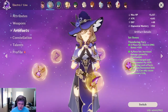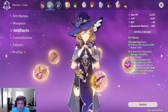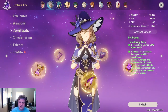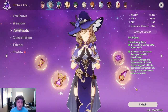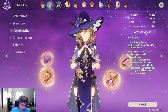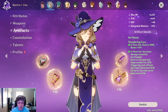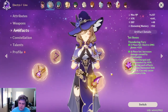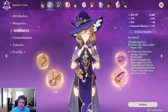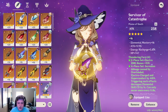As for artifacts, I'm running the four-piece Thundering Fury. As of update 1.5, I can't say this is the best set for Lisa — I personally think you can have better sets on her right now. However, in 1.6, which is just around the corner, I think this is going to be the best set on Lisa because we're getting elemental mastery changes where electrocharge, superconduct, overload, and shatter are going to be dealing much more damage. This set increases electrocharge, overload, and superconduct by 40% of that damage, so the buff in 1.6 combined with this set makes it a lot more viable. If you currently want to make your Lisa viable even though 1.6 is just around the corner, you do have alternatives.